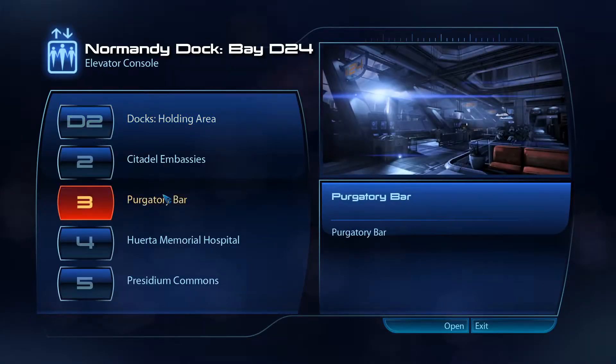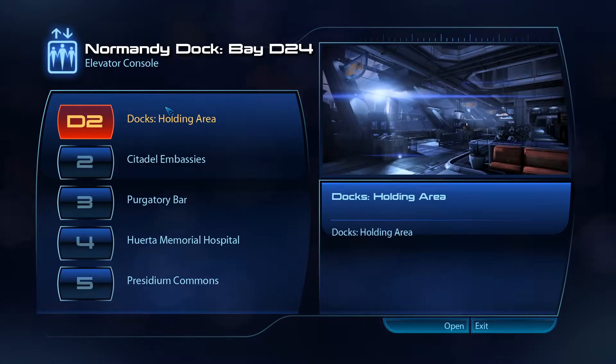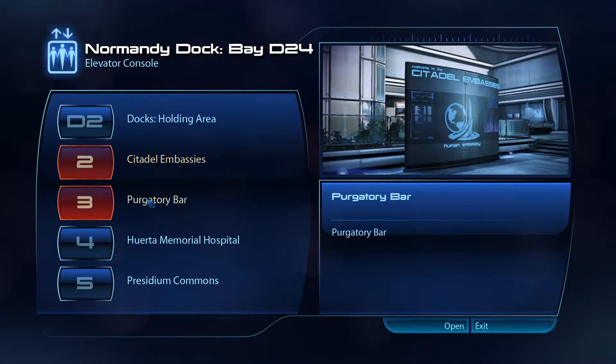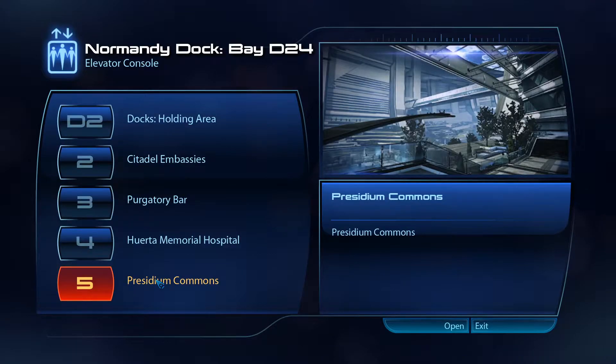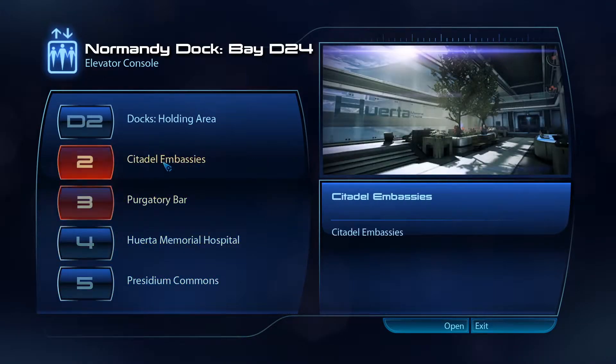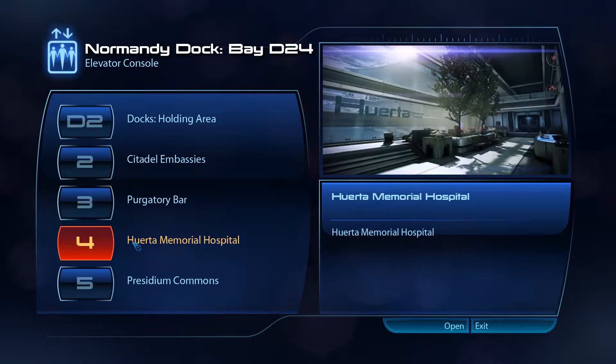Welcome, Commander Shepard. We can go different places here — I'm going to the embassies, I'm going to Purgatory — there's lots of different things here. But first let's go to Huerta Memorial Hospital.